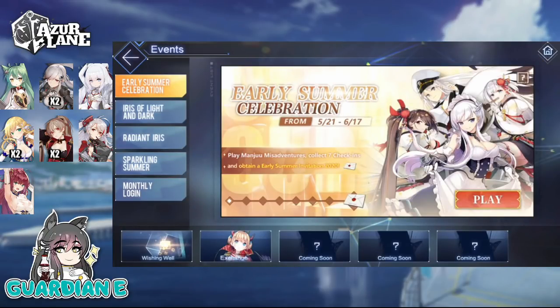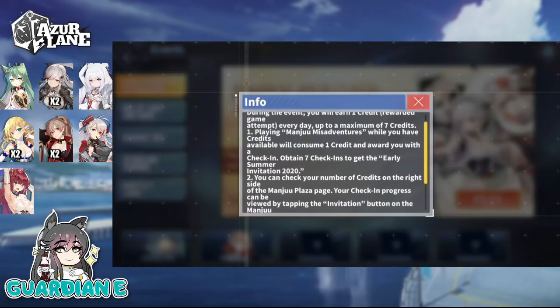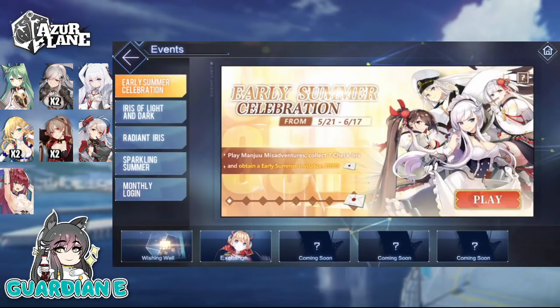We're going to go back to light construction hoping to potentially get Swiftshire, and also replenish our cube count for the Skybound Oratorio event. So let's talk about the update itself. First, the early summer celebration — from the 21st until the 17th of June, you only need to log in seven days and do the little Saratoga platforming minigame. Each time you play, you get one of these envelopes, and at the end you'll be able to invite one of these lovely ladies into your barracks — ships like Shokaku, Otago, Belfast, Enterprise, and more great starter ships.